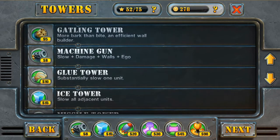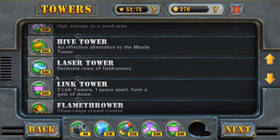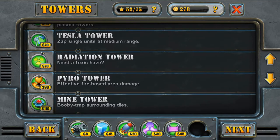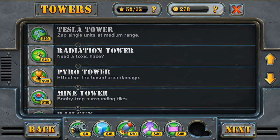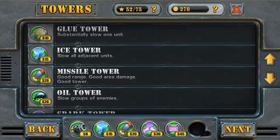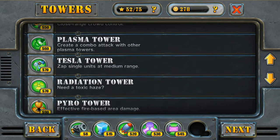I'm not too concerned with my towers, except that I know I want something that's going to do a large amount of damage over an area. So I'm going to get rid of my fire — I tend not to do that. I've been playing for a while, so I've unlocked some pretty good stuff. I like the radiation tower and the pyro tower. I mistook the pyro tower for something else, so I'm going to leave it in.